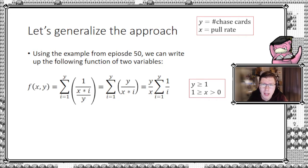Said another way, you divide the number of chase cards by the pull rate and multiply by the sum going from 1 up to y — you can call this the adjustment factor. The first time you're going for a card, 1 divided by i is just 1, so you simply get y divided by x. But when you go for the second, third, fourth card and up, this adjustment becomes harder and harder: second card is 1 over 2, third card is 1 over 3, fourth is 1 over 4. This accounts for the fact that you can't trade — you have to exactly hit the card you're missing.